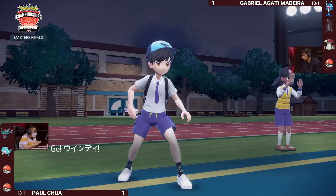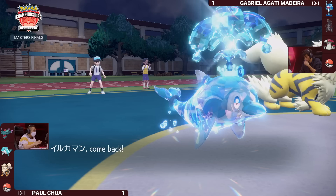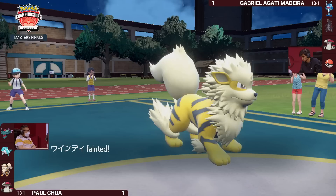Arcanine joins — perfect timing, because there's a physical attacker on the opposing side, and Safety Goggles means it cannot be put to sleep by the opposing Amoongus. Paul will do a double switch to get his own Palafin off the field, making sure it can come back in nice and strong. Amoongus is revealed as Paul's fourth Pokemon. The Wavecrash into the Arcanine is going to be a wanted knockout — with a critical hit.